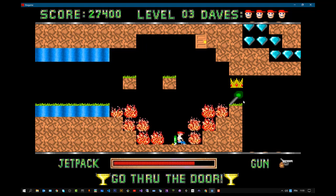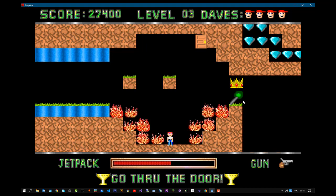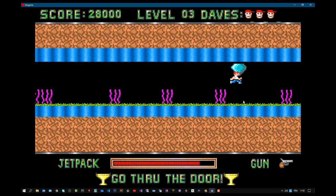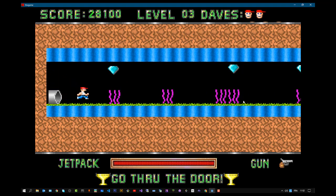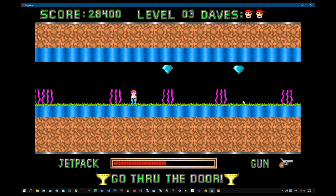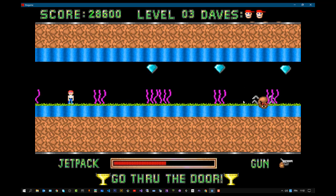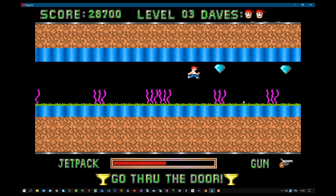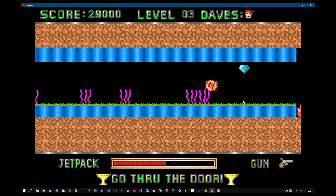I'm trying the D-pad but it doesn't work for the jetpack. I'm dead. I'm not going to check the controls just to find out which button activates the jetpack. I used the button — great! I need the jetpack to go through the block. So I'm discovering the controls together with you guys. Maybe I can fix this bug later on — check for the bug and try to fix it. But for now, just gameplay. I'm dead again.